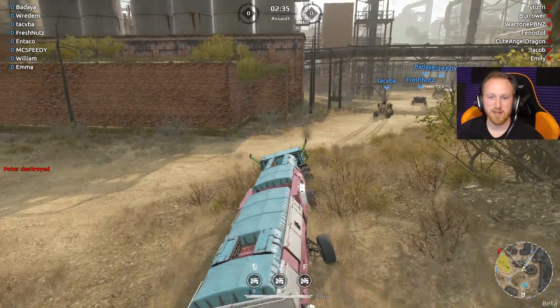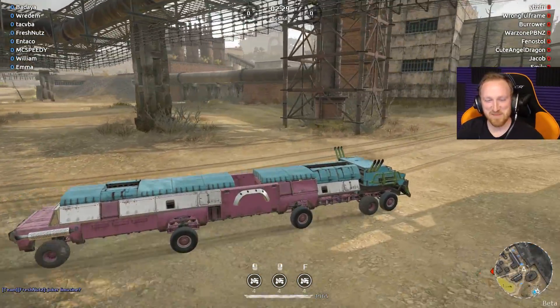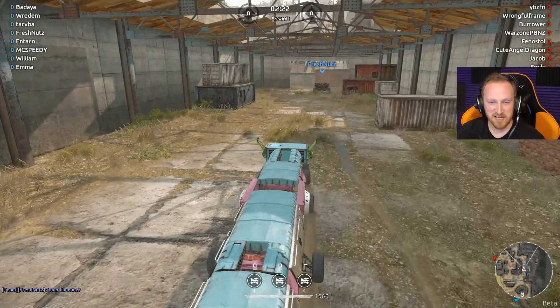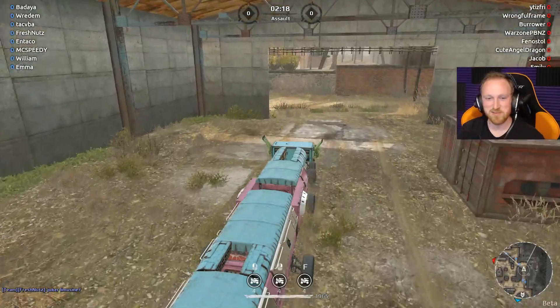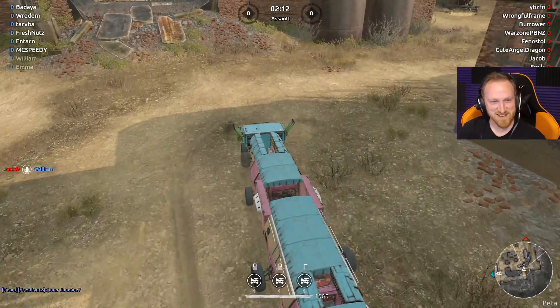Rainbow limo coming through! We don't pick up anybody — we don't take passengers. Joker limousine. We drop some bombs. It's kind of like a Joker limousine — the Joker likes causing chaos and he would drive a limousine and drop fuse drones out the window. 'Hey Batman, here's some fuse drones for you.'